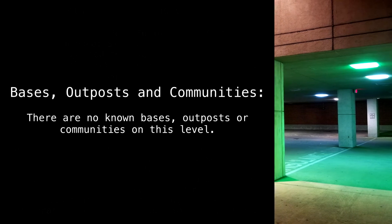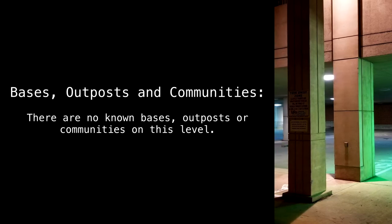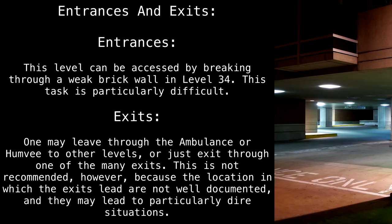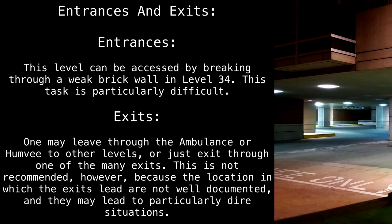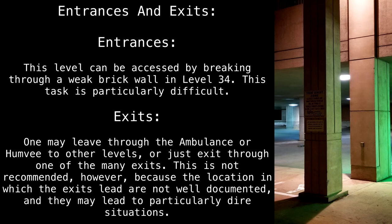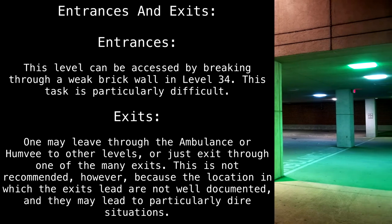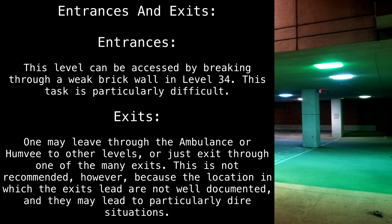Bases, Outposts, and Communities: There are no known bases, outposts, or communities on this level. Entrances and Exits: This level can be accessed by breaking through a weak brick wall in Level 34, though this task is particularly difficult. One may leave through the ambulance or Humvee to other levels, or just exit through one of the many exits. This is not recommended, however, because the locations to which the exits lead are not well documented, and they may lead to particularly dire situations.